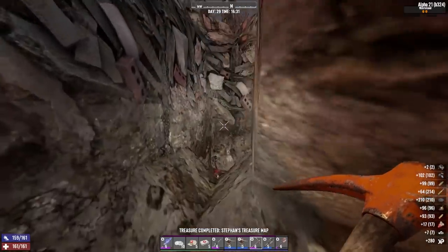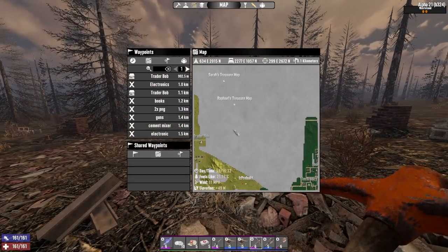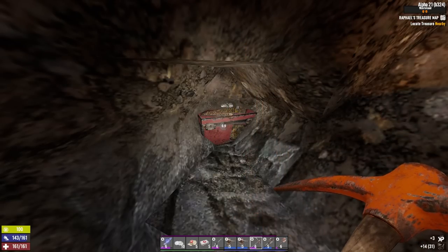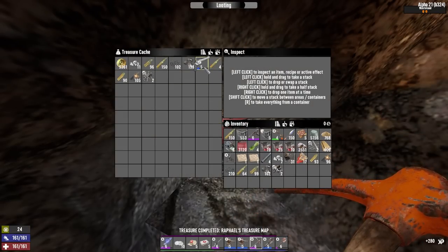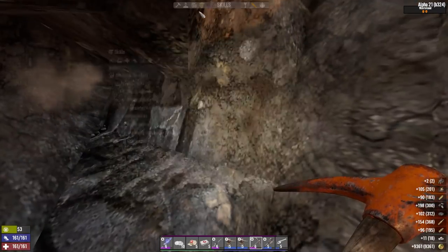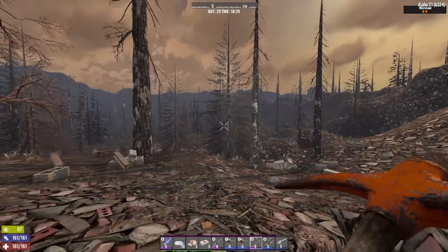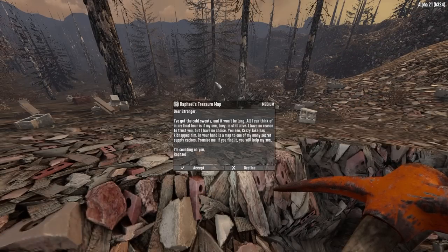That's some silver — still absolutely basically nothing for the amount of effort it takes to come out here and get them. A 44 magnum and 10k dukes — that's somewhat decent. At least this will get me a better discount, assuming I have that book, which I think I do. So I'll be able to get a discount with the magnum at least. That's something. And 10k dukes isn't bad, but I did have to search how many maps to actually get that.